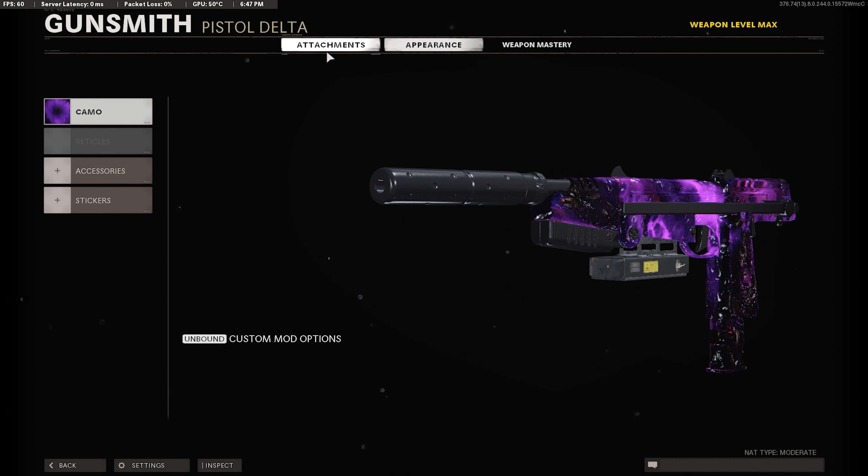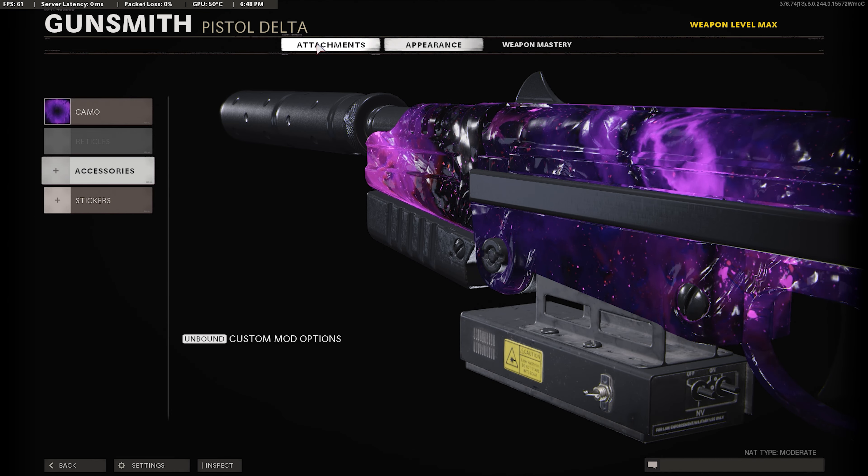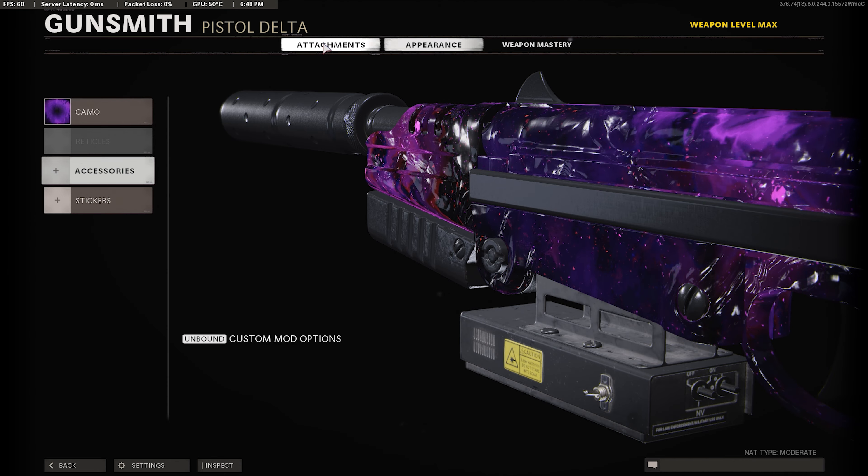Alright ladies and gentlemen, in today's gameplay I end up dropping 3 nukes in one game using a pistol. I'm not trolling when I say that — in the gameplay I dropped 3 nukes in one game using dual amps. You guys definitely want this class setup, this class setup is insane. But enough talking, let's get into the class setup.